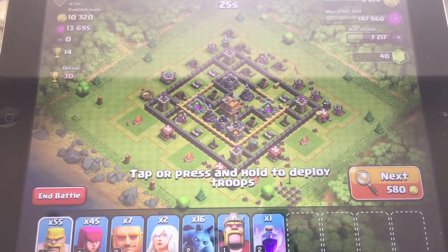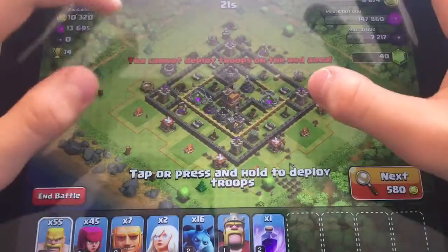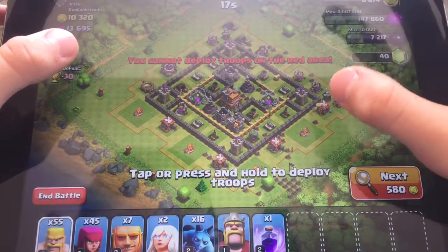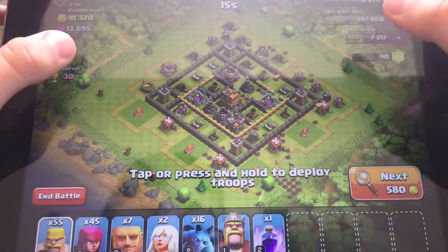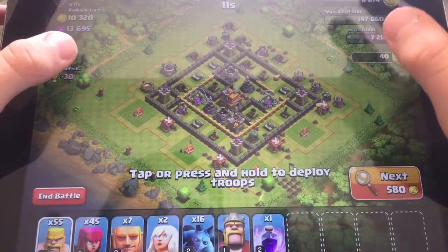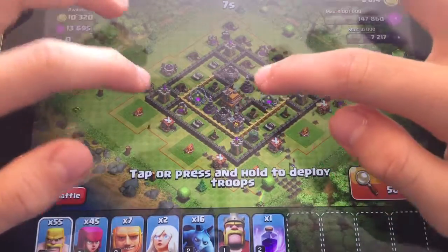Okay, so right here I found a lower level base. We're just going to check for buildings on the outside, and where should we attack from? There's an air defense right here, so we're going to attack from right here and take out that air defense really quick.